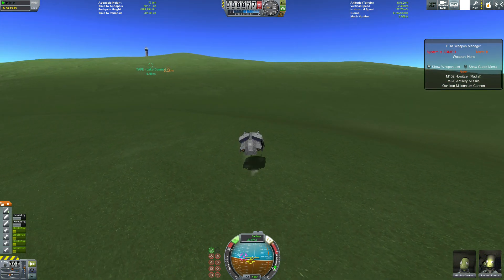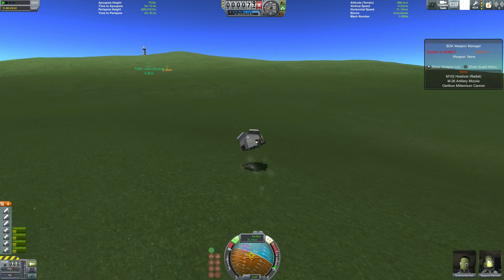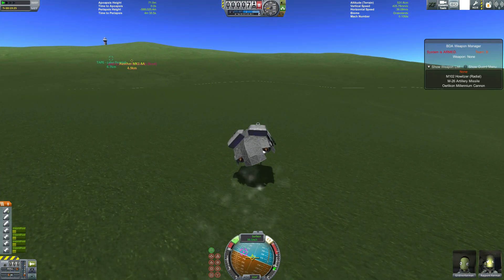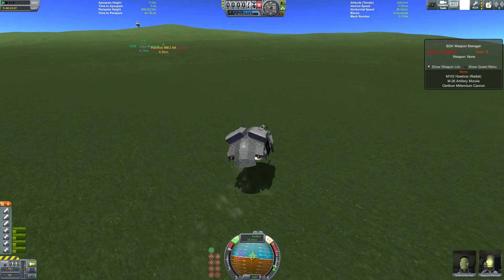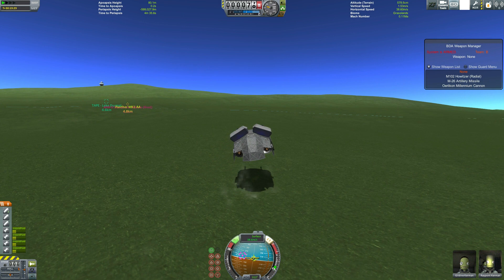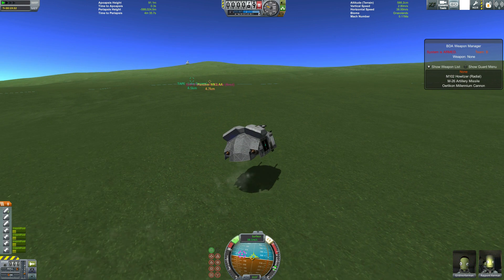I accidentally just fired two howitzer shots — we can ignore that, we've got plenty of ammunition, 60 cannon shells. It's run out of missiles, so a full frontal assault is probably our best bet. This can take quite a few hits, so I'm relatively confident we can take it down with just a frontal assault using those howitzers. While they're reloading we can swap to the Millennium Cannons and do some damage.